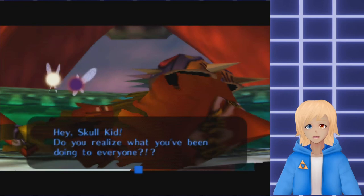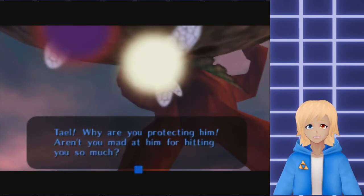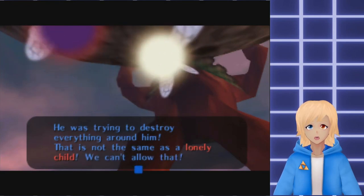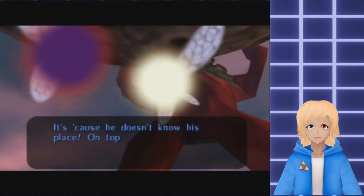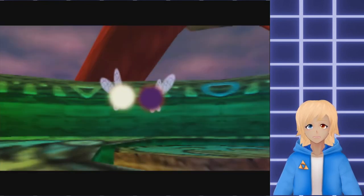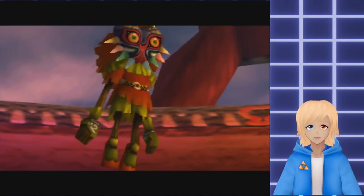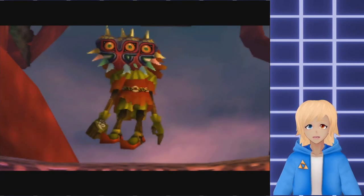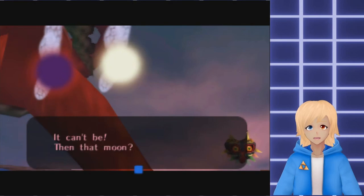Good, we made it in time - the giant's call worked on the Skull Kid. Hey Skull Kid, do you realize what you've been doing to everyone? Wait, don't be so hard on the Skull Kid. Why are you protecting him - aren't you mad at him? He was lonely, the Skull Kid. He was trying to destroy everything - the power of the mask made him do it, it was too much for the Skull Kid to handle. Certainly he had far too many weaknesses to use my power.